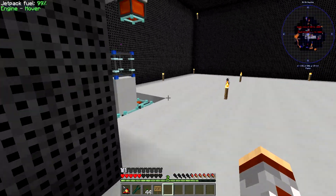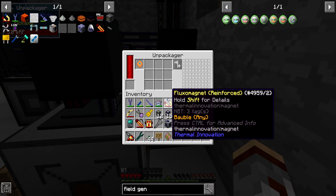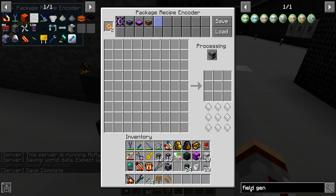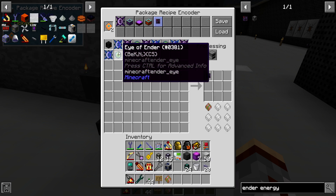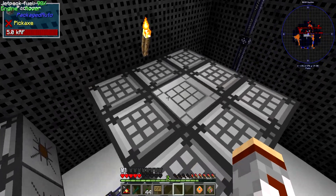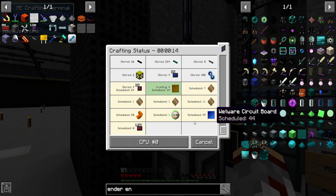We're going back to our infusion setup. I had the package right here — I grabbed that when I was off camera. Now with the actual item packager, we'll set this up to accept the package. Load — ender energy. I'll get rid of all this, add that, and we should be good to go. Pop that in. That was doable on the first try.